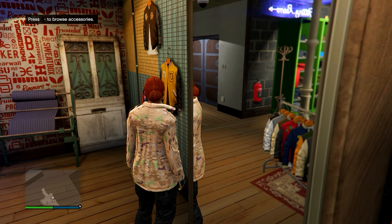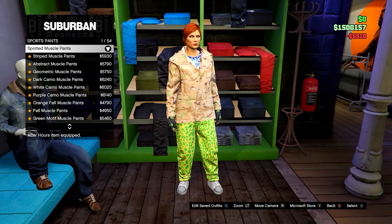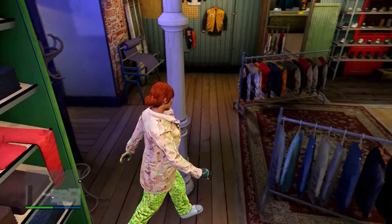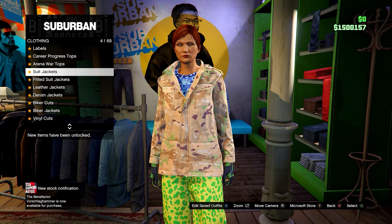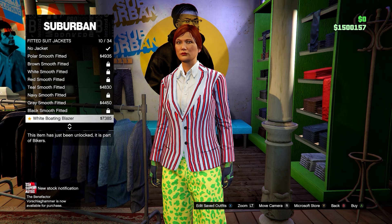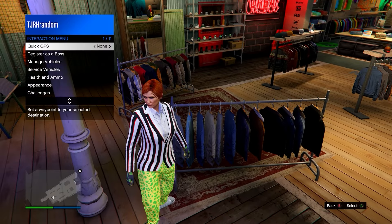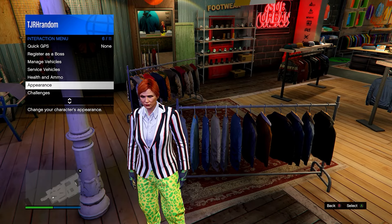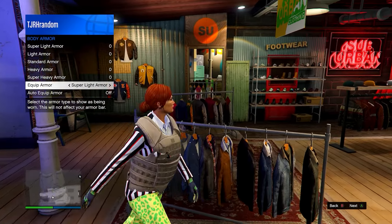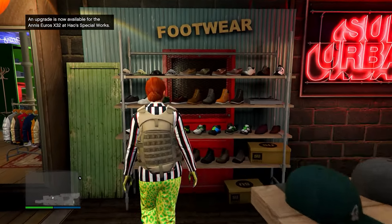Once all those outfits are saved, go to the Pants section and head down to Sports Pants — equip the Spotted Muscle Pants, which should be number one. Then go into Tops, head down to Fitted Suit Jackets, and equip the Black Boating Blazer. Once equipped, back out of this menu, open up your Interaction Menu, head down to Health and Ammo, then Body Armor, and show the Super Light Armor. On old gen, body armor might still be under Inventory.